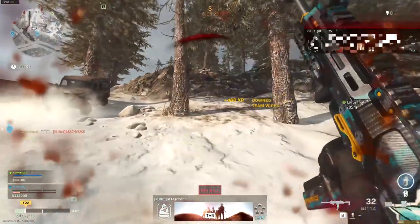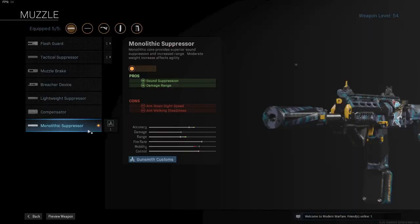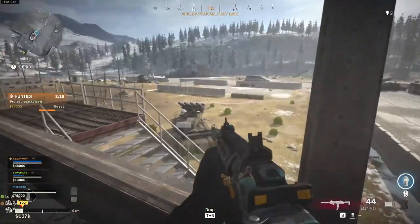But now on to the exact build. The first attachment I'm using is the Monolithic Suppressor — the best muzzle attachment in Warzone. It increases the damage range by seven meters and also provides sound suppression. Truly the best attachment in the game.